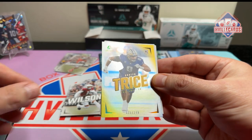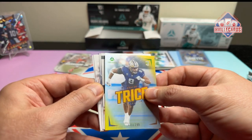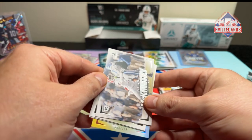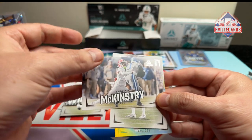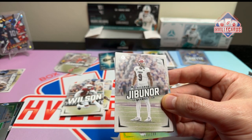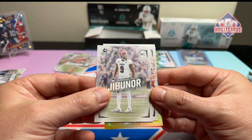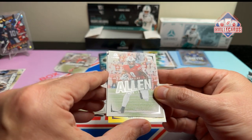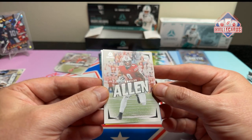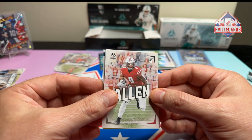Out of 100. We've got Braylon Trice out of 299. Got Kool-Aid McKinstry — that's a Bama guy. Richard Jubinor. Braylon Allen — man, he looks really good. Too bad he's on the team with Brice Hall, you know.